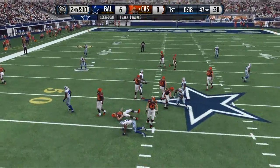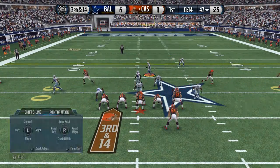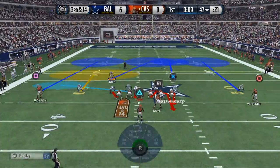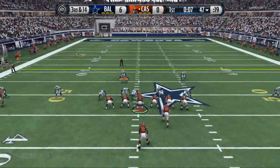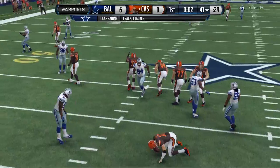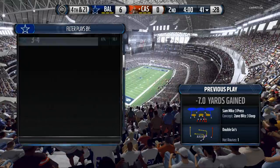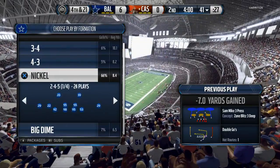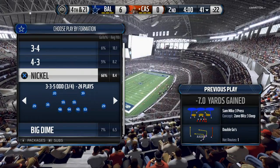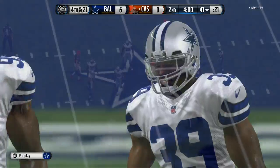Oh, he was going to throw that slant — oh, he was going to throw the slant, but there you see the pressure. And there's the pressure again — got some nice heat. I really like this 3-3-5 odd. Even when the pressure doesn't come in, you get good block shed pressure, and it just makes the game hard to really play against.